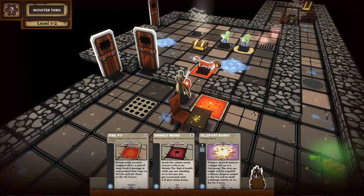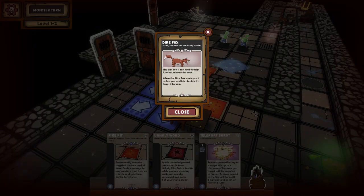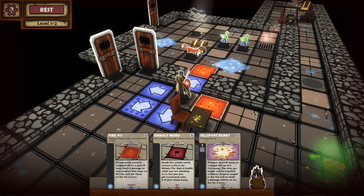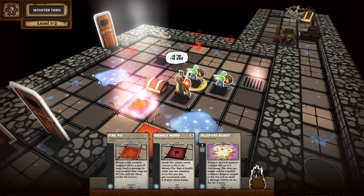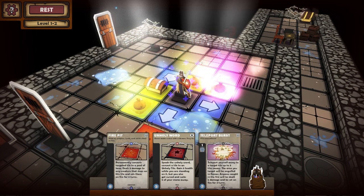A fox? I guess it's a fox — a weirdly rabid dungeon fox. Oh, it's a dire fox. Sneaky like a fox — no, deadly. Everything has flavor text: every spell, every enemy, every piece of equipment. In this case it's got a basic description but also a comical one, which is nice. Fire Pit has 'Hear my prayers, lords, and set this floor on fire.' Unholy Word is 'Never make a deal with a demon — they lie.' And Teleport Burst: 'Fire everywhere!' Super satisfying. Oh, they had a Minsk and Boo reference there — that's cute.